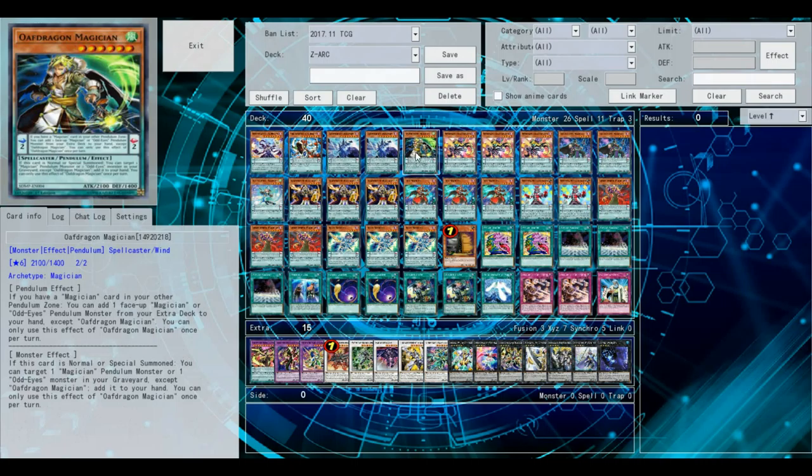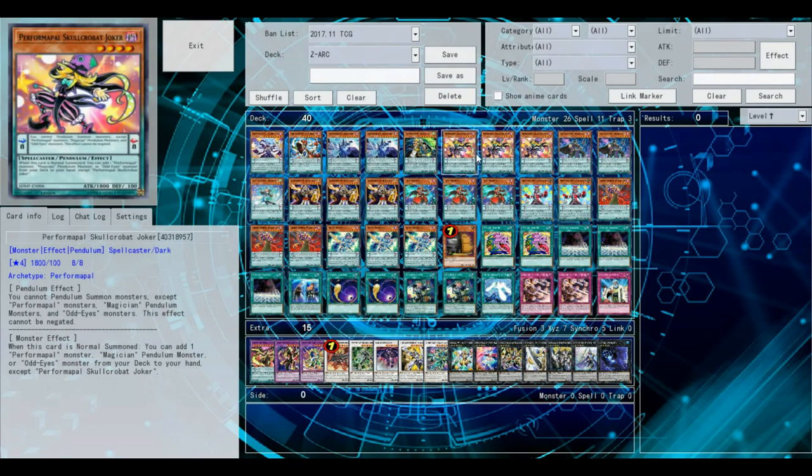Oath Dragon Magician — I'm only playing one copy of this. Not as consistent as I'd like it to be. You can move it up to two if you'd like, but I like to keep it at one. It's a free search in your Pendulum Scale. You're not really going to be using it as a monster anyway.